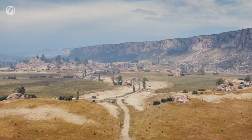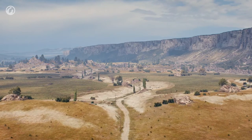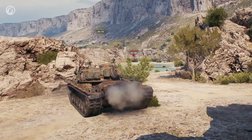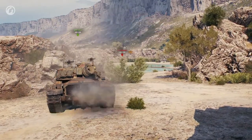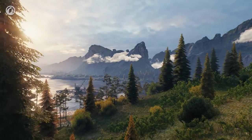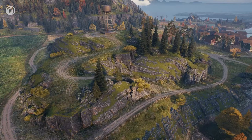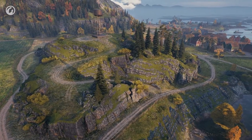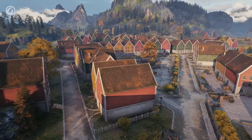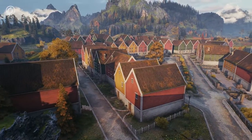Both flanks have been significantly improved on Steps. Now the map has more cover and spots for positional warfare. This will allow for a more pragmatic approach for both attackers and defenders. Fjords has become much more picturesque, but that's not the most important aspect. The hill at the center of the map and its approaches have changed greatly. There are now fewer trees in the city. The streets have become wider and brighter.